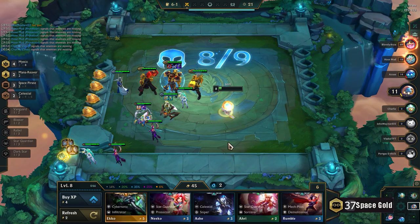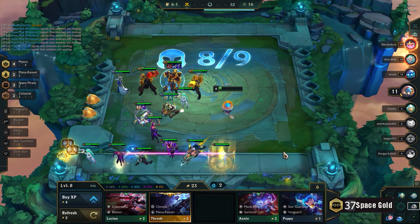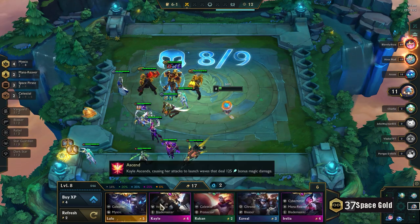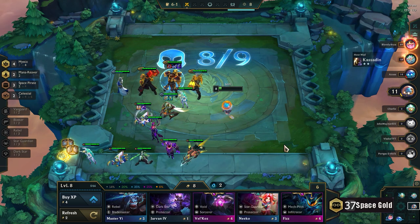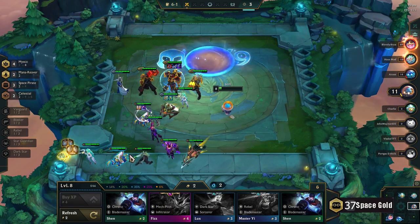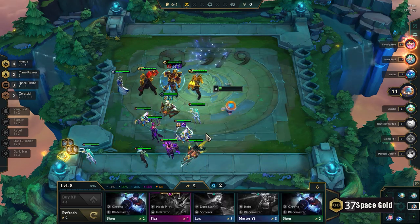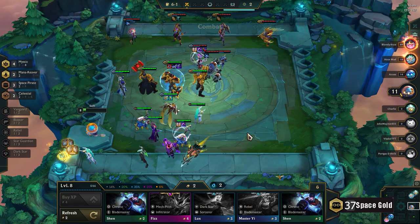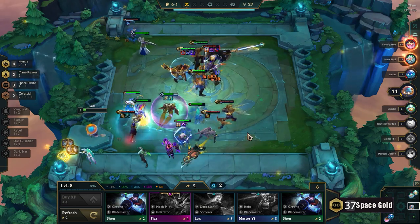Okay, what am I going for here? I'm gonna try to find a Lulu 2-star. Karma — okay, there's a Lulu! Just pop another Lulu in there and wait until I get Gangplank. Let's see how this rolls out.